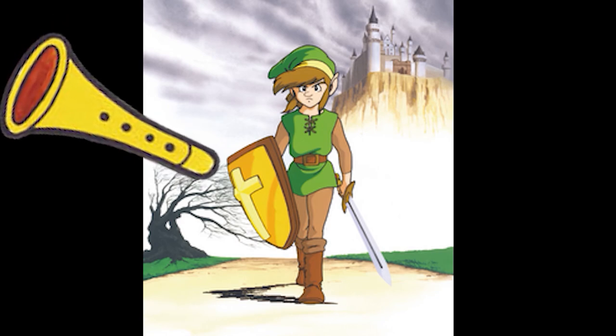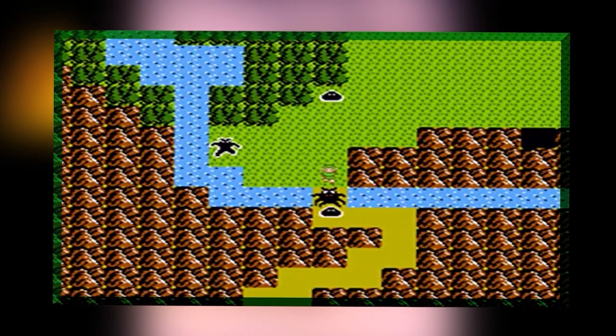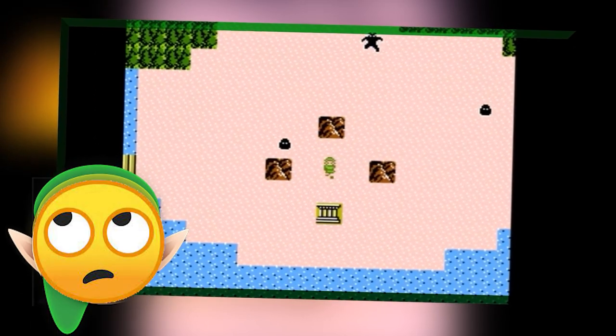It allows Link to pass the River Devil, who sits on the road blocking the path forward. Later on, it also makes the Three-Eyed Rock Palace appear when you play in the middle of three rocks.